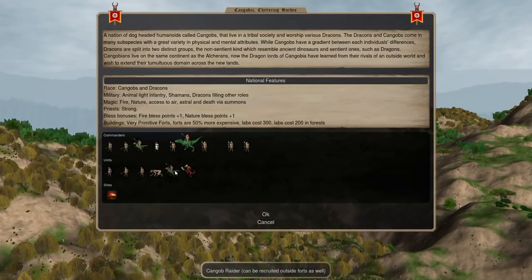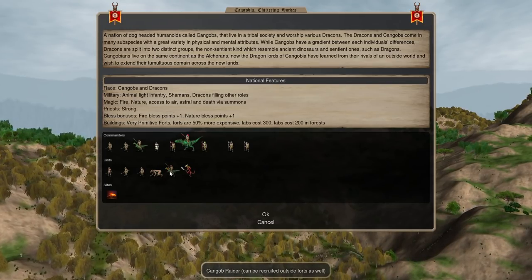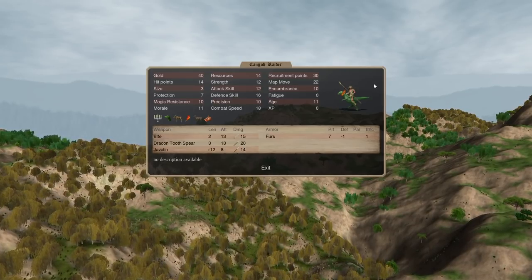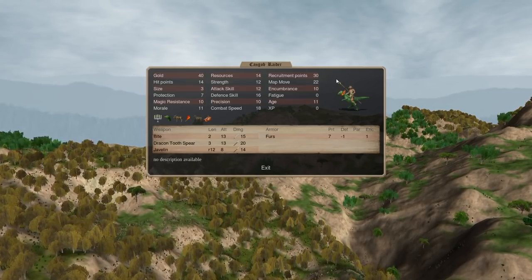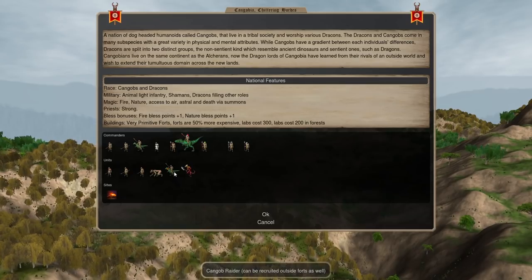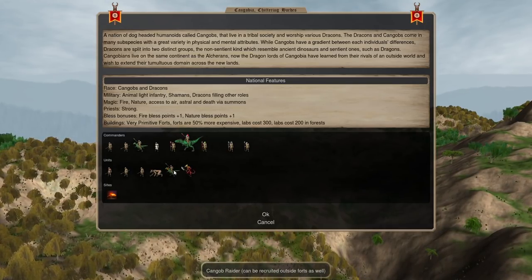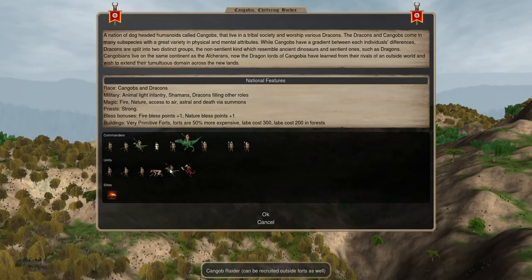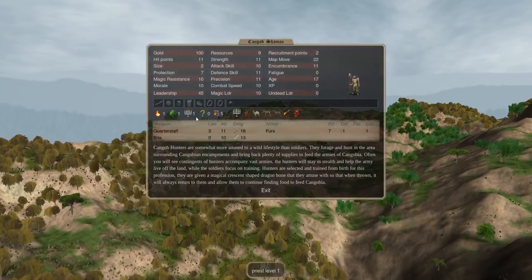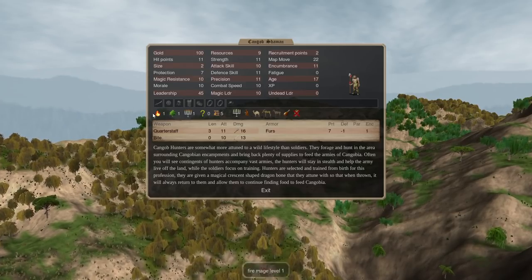I played this nation in single player to test it and give balance feedback, but I can't promise I've balanced it enough - it may still be overpowered. The main idea is foreign-recruit sacred units. You can get these guys anywhere you put a temple down - you don't need a fort. With a fort you'll get more because you'll have more resources and recruitment, but you don't need one. You get potentially very large amounts of them. Furthermore, when they capture enemy capitals they get a site that improves their bless. So after about eight capitals they potentially have significantly better bless than they started with - very highly scaling sacreds.